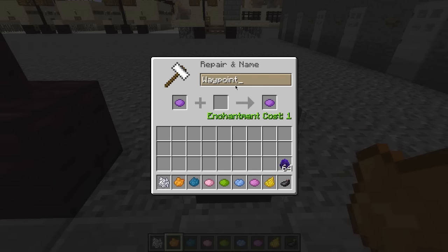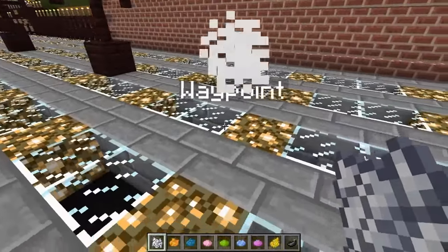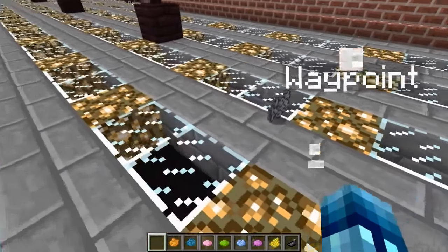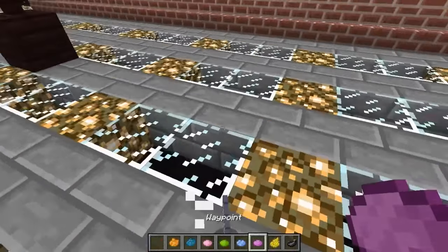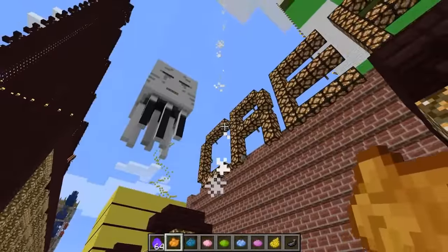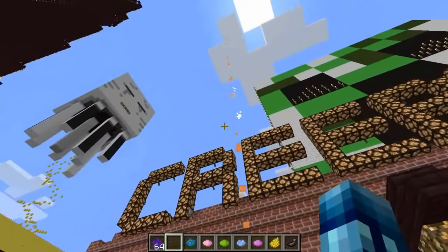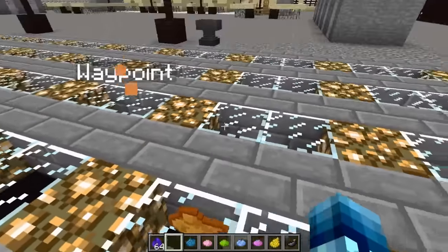Okay, so I've renamed my last dye to 'Waypoint.' We now have a whole bunch of different colored dyes. What we do is take these over to any waypoint beam that has spawned on the ground. You don't drop it and you don't right-click. The way this works is once you've got your dye, pick any color that you want. For any waypoint beam — like this one right here — if I want this to be orange, I take that orange dye and throw it through the beam, and it should turn that color. As you can see, it is now orange.